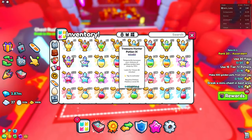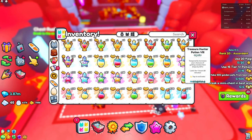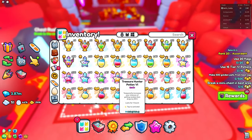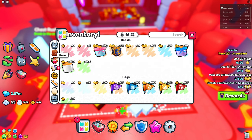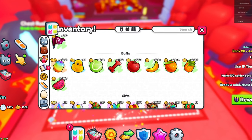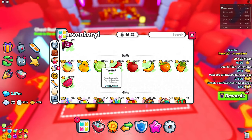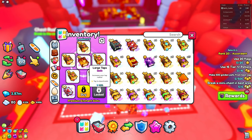Next, for potions, you want to use up your treasure hunter potions. I have a bunch of tier 8 potions, so I recommend using these, or you can use some lower tiers — there's not much of a difference. Lastly, go into items, scroll down to buffs, and use a bunch of your rainbow fruits as well as your pineapples. Then use pretty much all of your toys, because these all definitely contribute to helping you out.